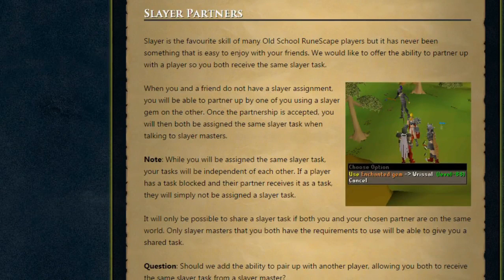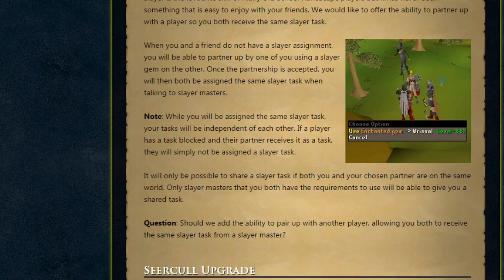Next, Slayer Partners. Slayer is the favorite skill of many Old School Runescape players, but it's never been easy to enjoy with friends. They'd like to offer the ability to partner up so you both receive the same Slayer task. When you and a friend don't have a Slayer task, one of you can use a Slayer gem on the other. Once accepted, you'll both be assigned the same Slayer task from Slayer Masters, though your tasks will be independent. If a player has a task blocked and their partner receives it, they simply won't be assigned a task. Both players must be on the same world, and only Slayer Masters you both qualify for will give shared tasks.